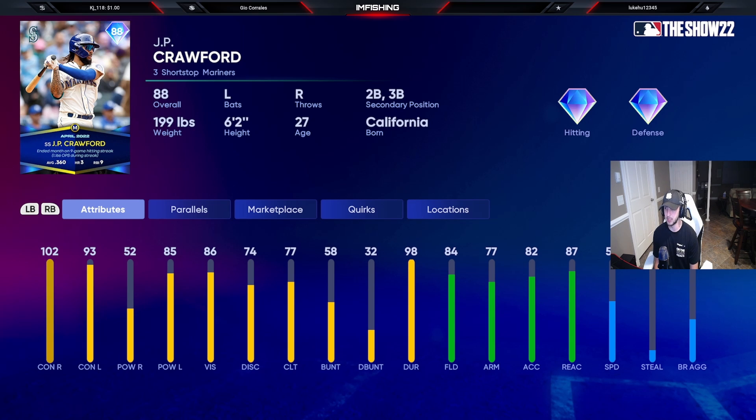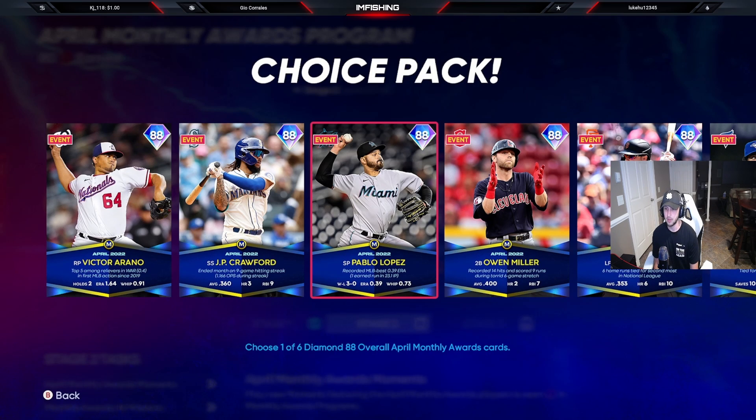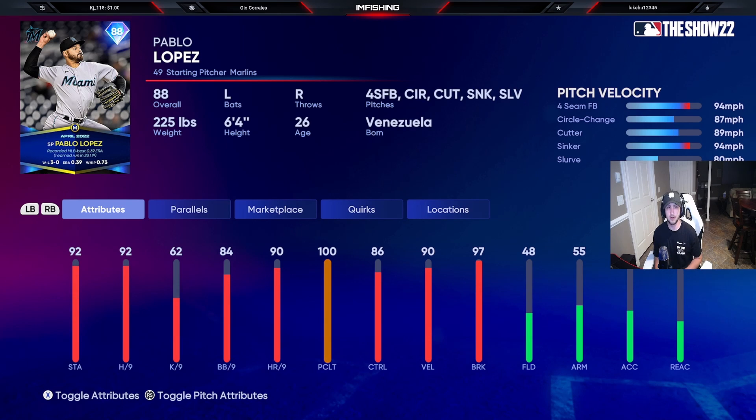59 speed — it is what it is. Paulo Lopez is actually a pretty good card — I like this one a lot. He has 92 H/9 and a really good pitch mix: fastball, circle change, cutter, sinker, and a slurve. Pretty good pitch control and solid break on his pitches — I like the 97 break on the circle change.